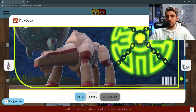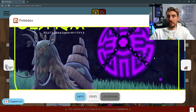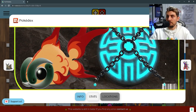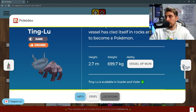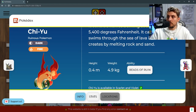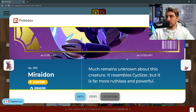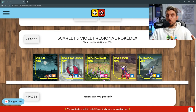Then we've got the legendary Pokémon of this game. You've got Ting-Lu, the dark and ground type; Chi-Yu, the dark and fire type; Wo-Chien, the dark and grass type slug-looking Pokémon; and Chien-Pao, the dark and ice type. They all have different abilities: Ting-Lu has Vessel of Ruin, Chien-Pao has Sword of Ruin, Wo-Chien has Tablets of Ruin, and Chi-Yu has Beads of Ruin. Then you've got Koraidon and Miraidon to round things out, and that is everything in the regional Pokédex — taking us all the way to 400 Pokémon.